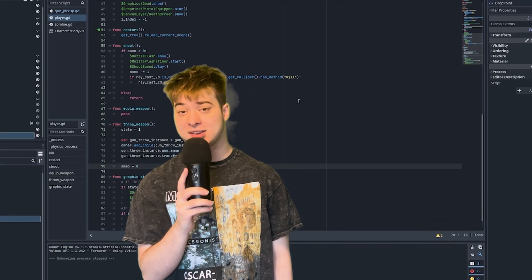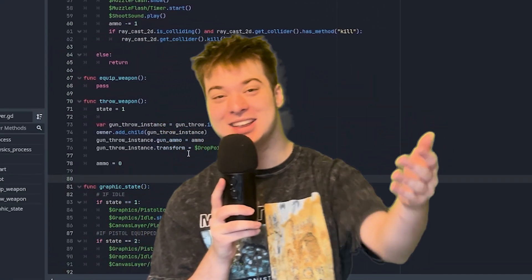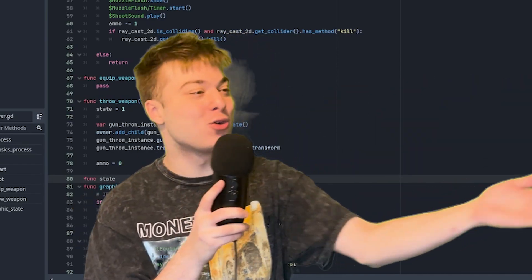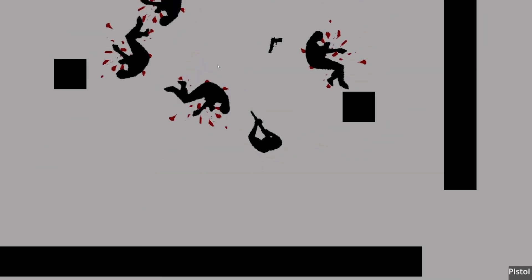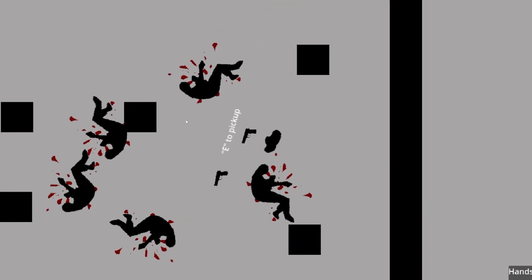But what does a weapon of mass destruction need? Ammunition! You can't just be firing all willy-nilly with infinite ammo — there's just no stakes to that. So I created an ammo system that also saves when you drop a gun, so you can't be cheesing it. When you pick up a gun it has the ammo the enemy had. You shoot it away, drop it — you can't just pick it back up and restore the ammo. That's not how it works.